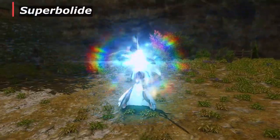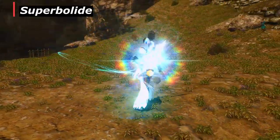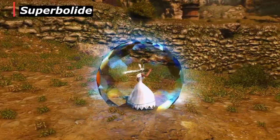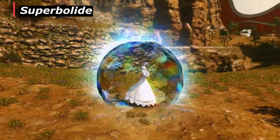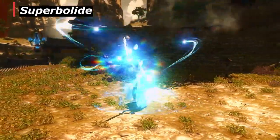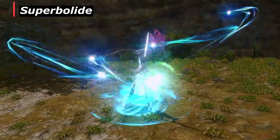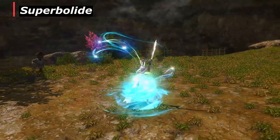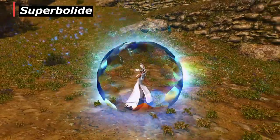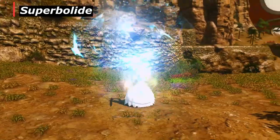Last up is Gunbreaker. Pay attention — you have the ability Superbolide, where you are impervious to attacks for 8 seconds, but it reduces your health to 1. Be careful: you don't want to use this when your health is full or even at half. I would say use it closer to 10 to 20% HP. Many times I've seen Gunbreakers die because they popped this too early and the healer didn't see them in time. It's really important to understand how to use these abilities correctly, because they're not all the same.